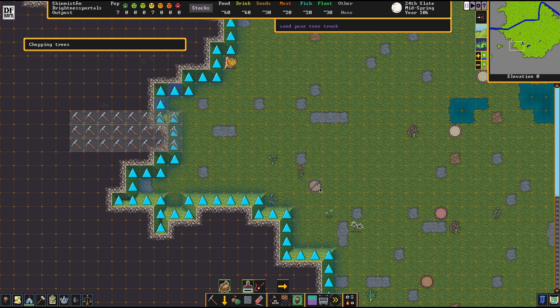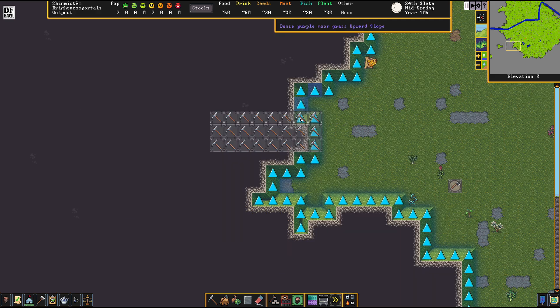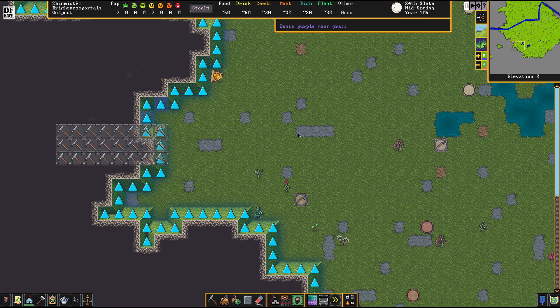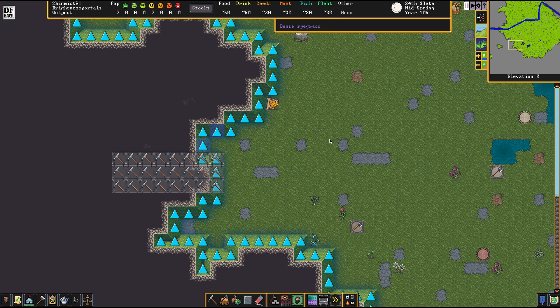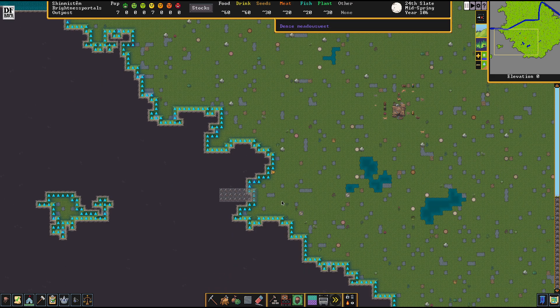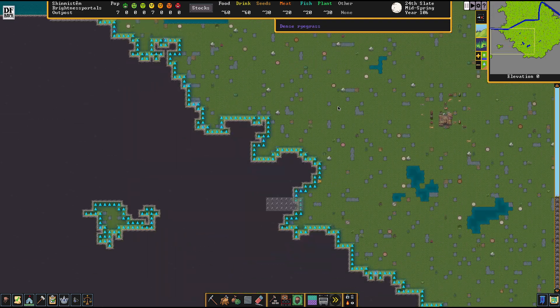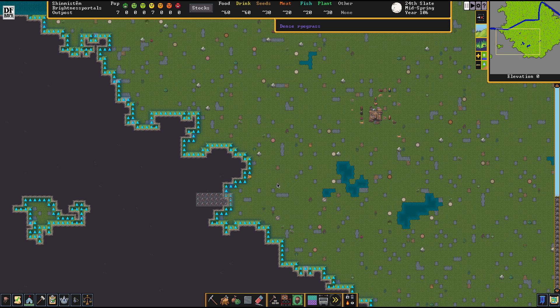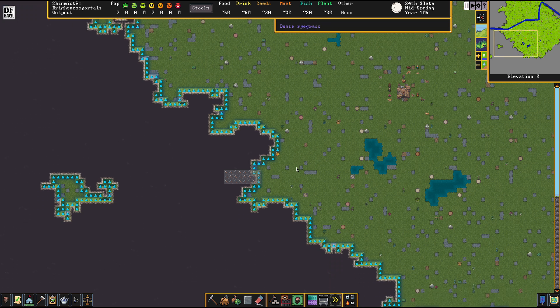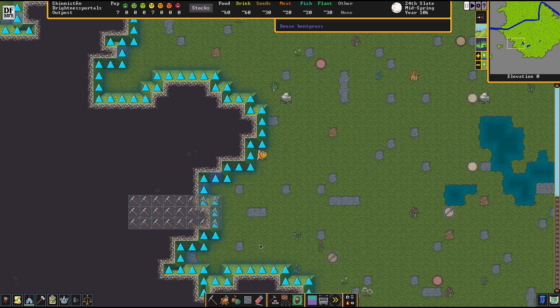I don't know for sure how Brightness Portals will be fortified, but I think we will have some sort of above-earth building. I'm picturing something outside here, like a little bit of a fortified building throning beyond the river brook — something you can see when you come from the north. A small tower, some kind of structure. So we can safely say that this will be some sort of entrance area.